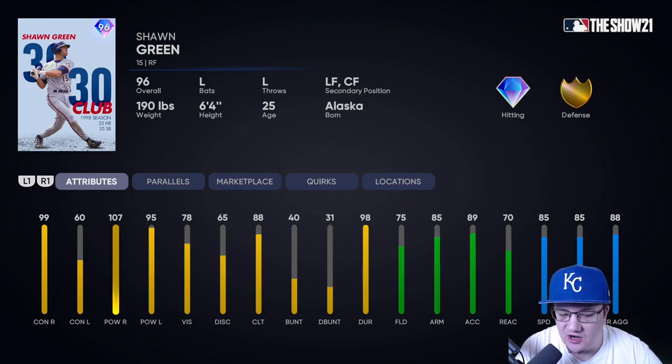Sean Greene reminds me so much of Grady Sizemore — it's almost the exact same card: 99, 107, 60, 95. At this point in the game we're not really getting outfielders with great contact and power versus both sides. The 60 contact versus lefties is very low, especially on legend where you need every single attribute point. But 99/107 is fantastic, and 75/85 for the arm. He has 85 speed and a very good swing — it's very similar to Sizemore in so many ways. We're going to play him in right.